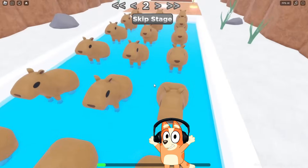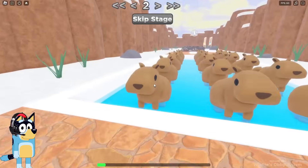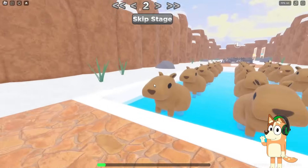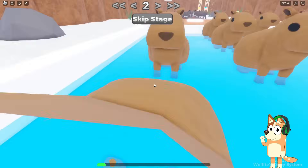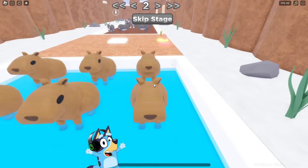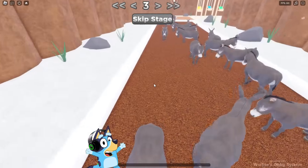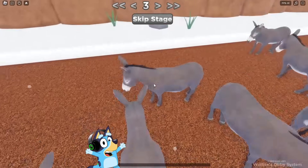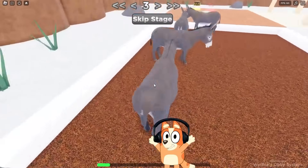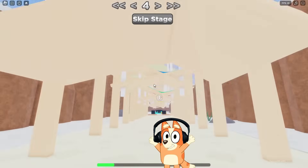Looks like we need to take the right route here, but this task already looks quite difficult because there are a lot of capybaras and we will have to really guess the optimal route. Now we know that first you need to jump on the first one, then on the second one, and after that on the third capybara. It's quite strange that there are capybaras here because I don't remember them being in the cartoon. I passed this Obby! And now we have to jump on these donkeys — good thing we don't have to choose the right route here. The test with donkeys was quite simple.